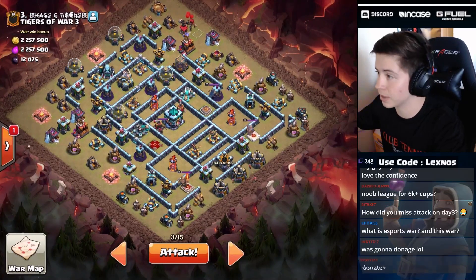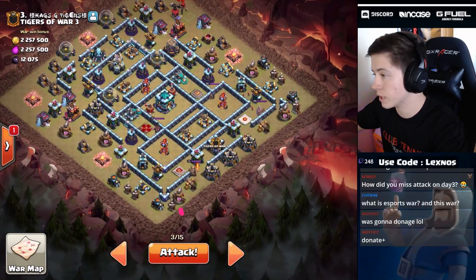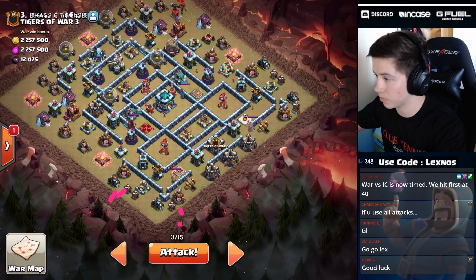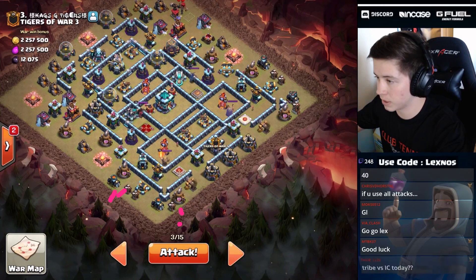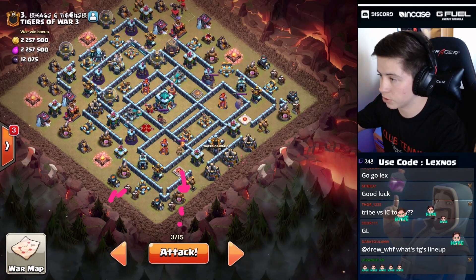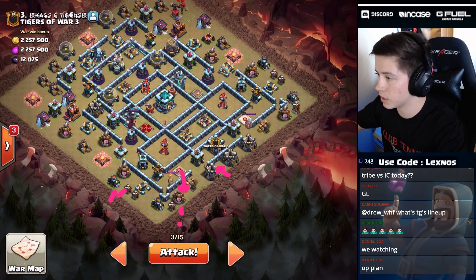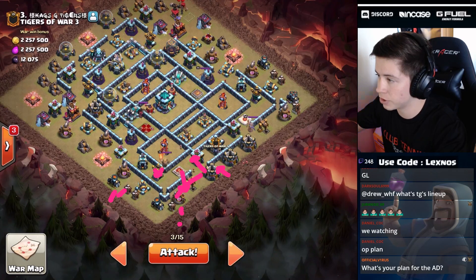Let's see if I can get another triple here on day number seven on this weird-looking base with the town hall way in the middle. We're going to try an op queen charge lalo. I'll start by dropping the queen right next to this builder hut, then a yeti and a wizard over here to help funnel the left side. I want to wait to drop the healers so they don't switch over to the yeti. I'll drop the yeti and wizard first even though it costs a little time — sacrifice about five seconds — drop the yeti, drop the wizard, then drop the queen. As soon as the king aggros I'll drop the headhunter and healers. Once the queen is killing the king I'll drop a giant to pull the CC over to the queen so she can kill it. Then the queen should ideally walk this way after shooting the air defense.